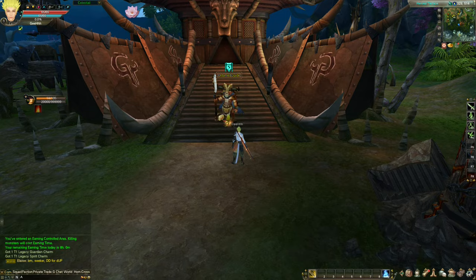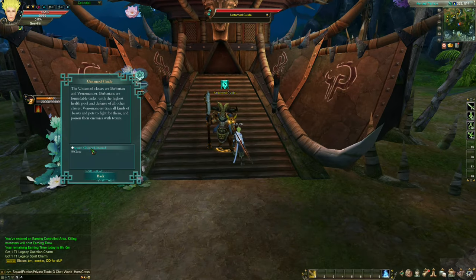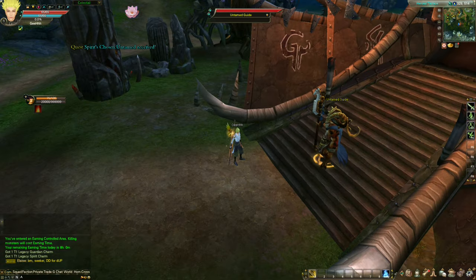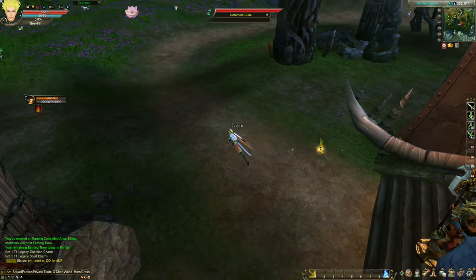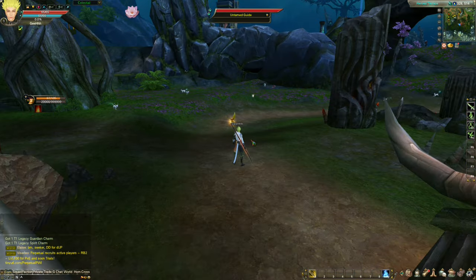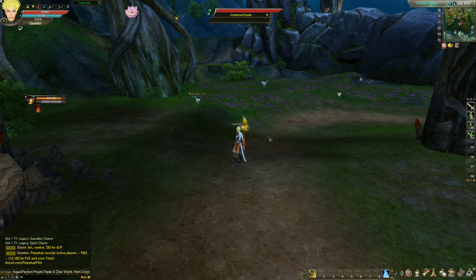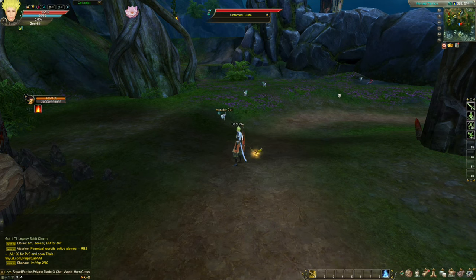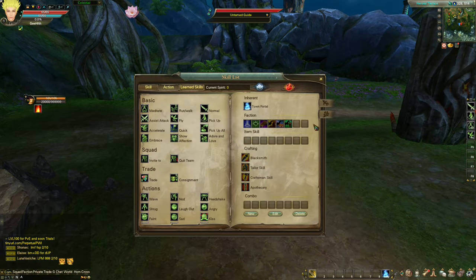What are we supposed to do? Talk to the guide. Spirits chosen — untamed. We got the quest, but there's no form of auto-pathing or any form of direction or quest compass. So let's open up our map. I think that indicates the quest. We need to go over there. At least the map is showing where we're supposed to go.